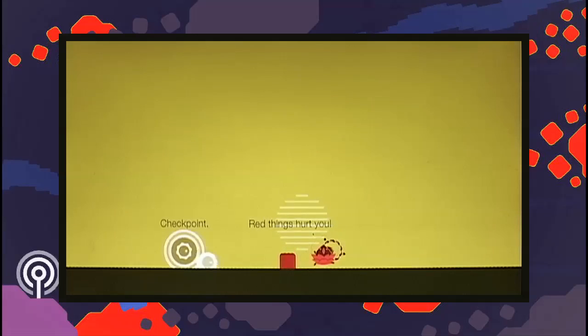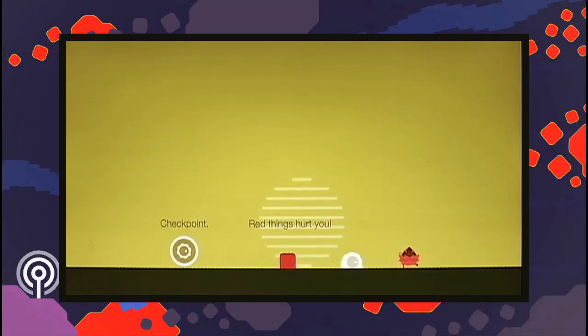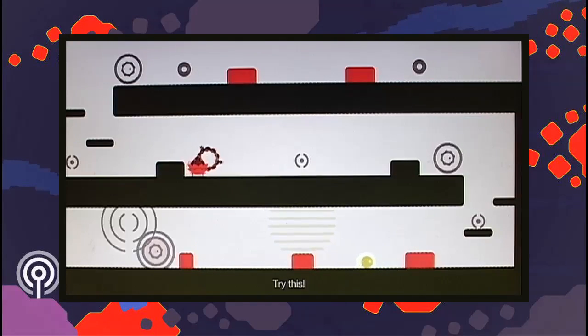You control that little fried egg-like creature at the bottom there. Red is danger — always avoid. The things you collect are notes. Once collected, they add to the game's backing soundtrack, building to a full tune.